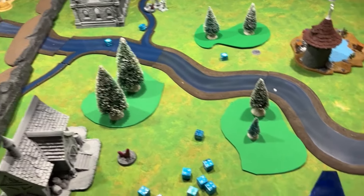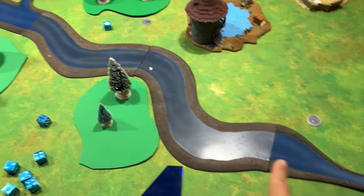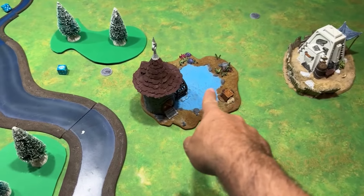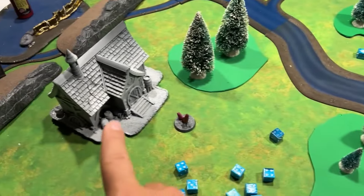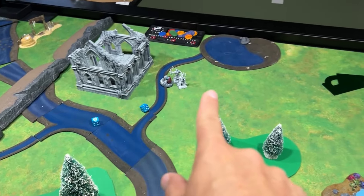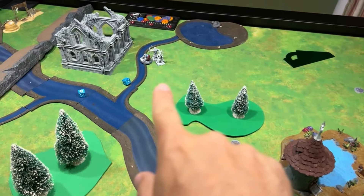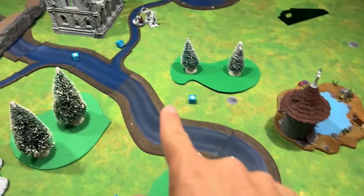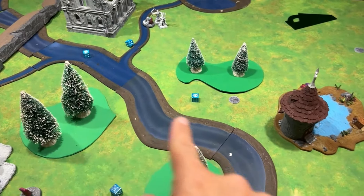Looking at the terrain: difficult terrain is the river — dangerous terrain through the water. Otherwise there's some cover, some blocking cover. The big river is dangerous, whereas the little parts are just difficult terrain.